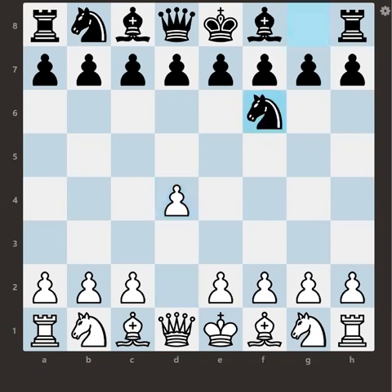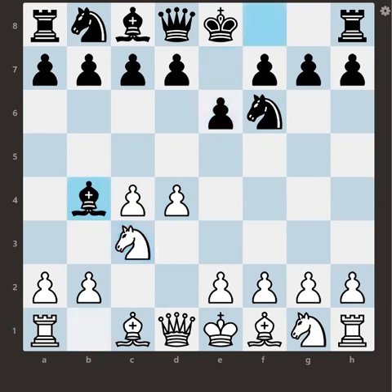White played d4 and knight f6 from the side of black — a very common move. White played c4, black played e6, and it was clear the game will go into the Nimzo-Indian Defense. So knight c3 and bishop b4 — a standard Nimzo-Indian Defense.